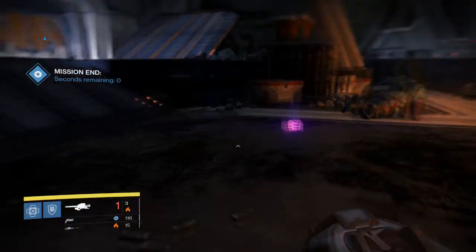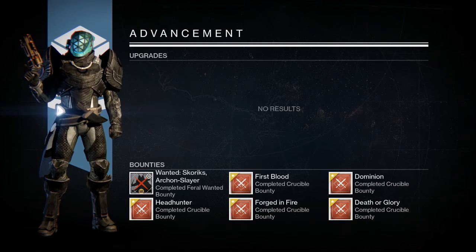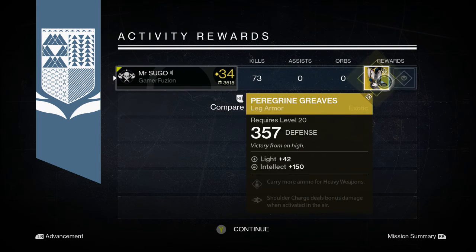My third run was on my Titan — he's got all his bounties in as well. And I got the new Titan boots, the Purgrine Greaves, or Purgrine — something like that. But all three were exotic drops, I thought it was pretty good, and so that's everything for now.